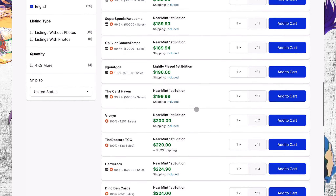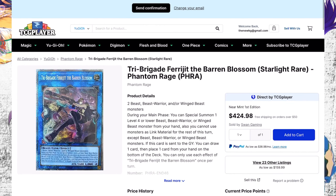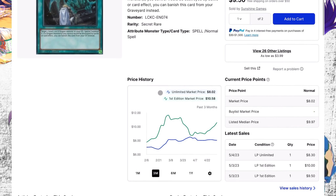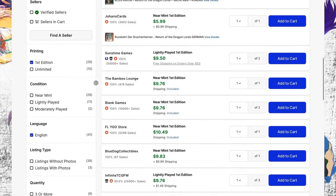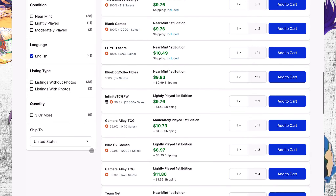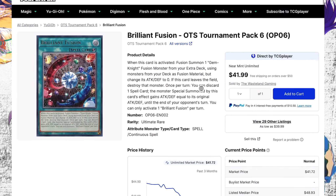The next starlight rare I want to talk about is Barren Blossom. The price has gone down but quantities have not gone up. As you can see without even scrolling down, the card goes up around $20 to $30 — starts at $163, goes up to $190. After the $200s and $225s the card is just gone. There are only four at $420 and three at $225, so there's just not many of these cards out there.